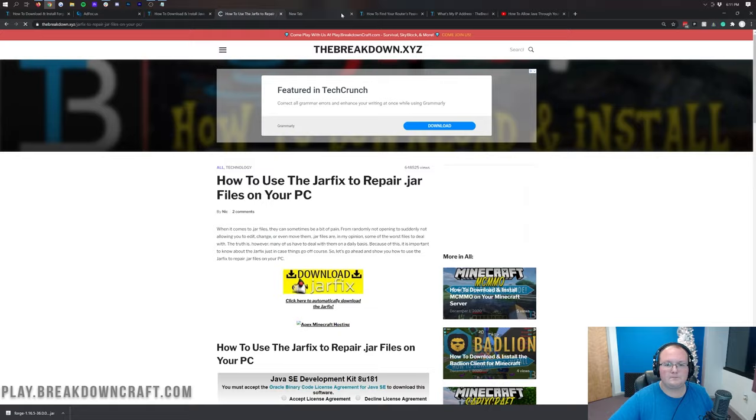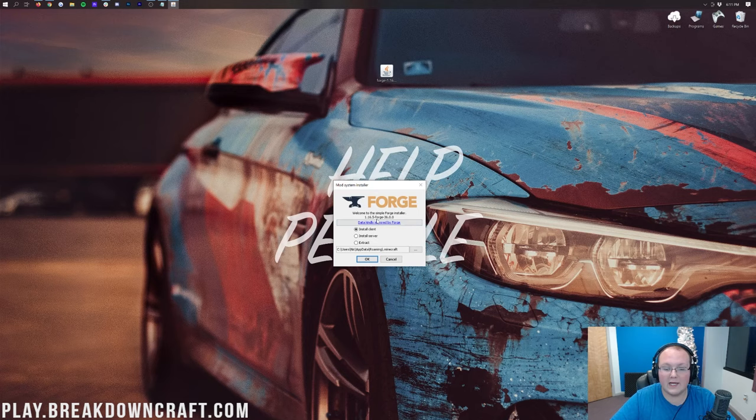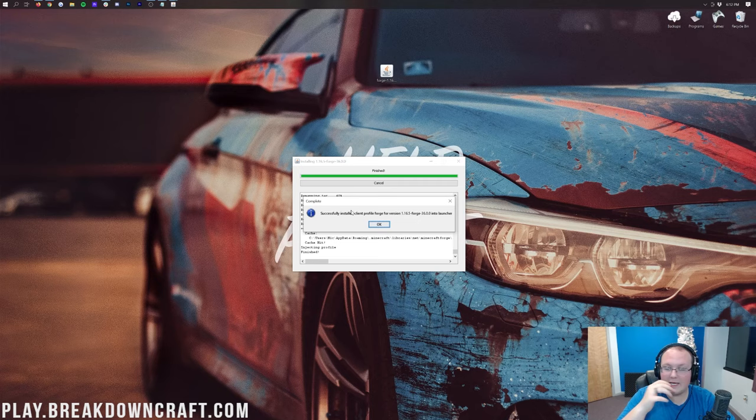Now minimize your browser, right-click on Forge, click Open With, click Java, and click OK. That will open up the Forge installer. We just want to click Install Client and click OK. What this is actually doing is installing Forge locally. If it doesn't work, go play Minecraft 1.16.5 with no mods, come back, and then you'll be able to install without any issues — you have to run Forge locally through single player as well.